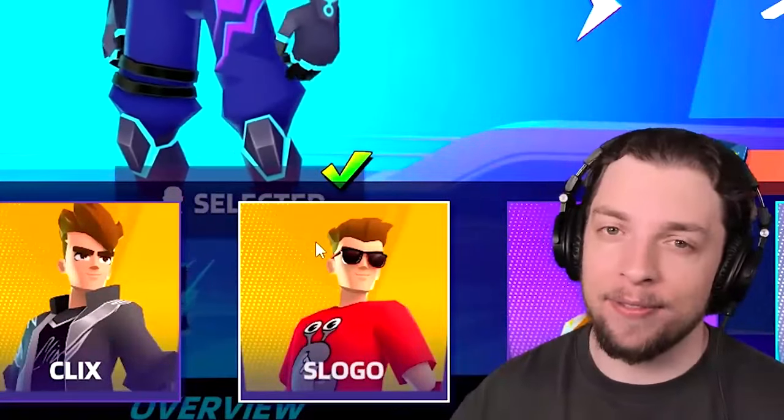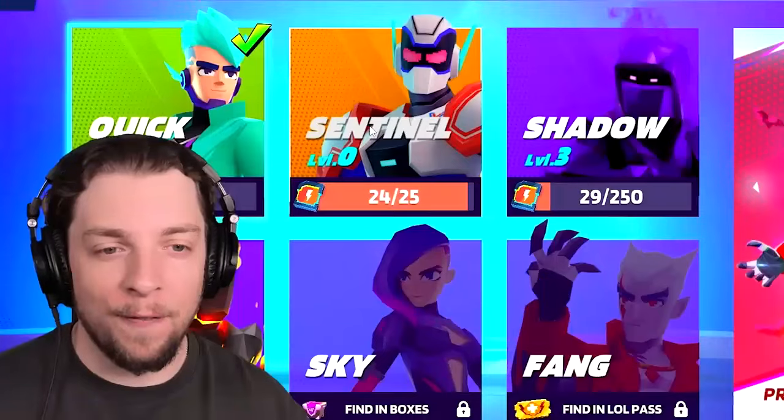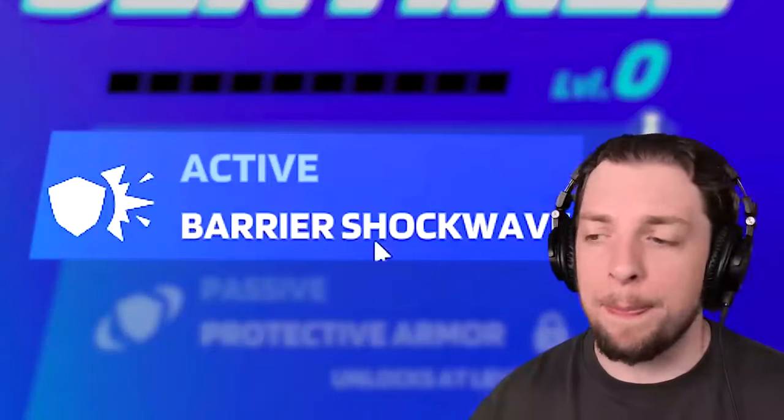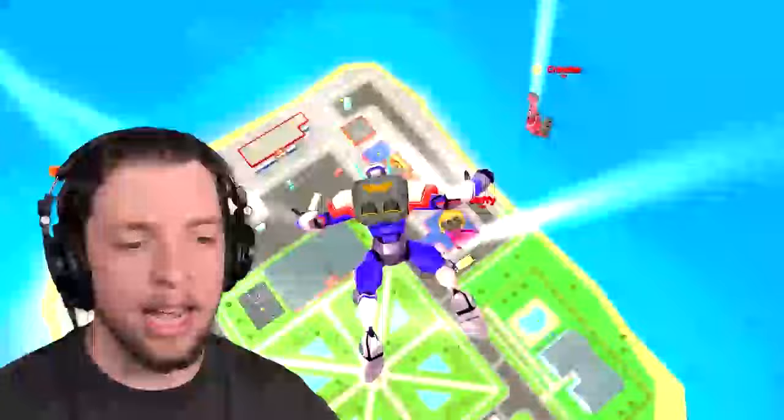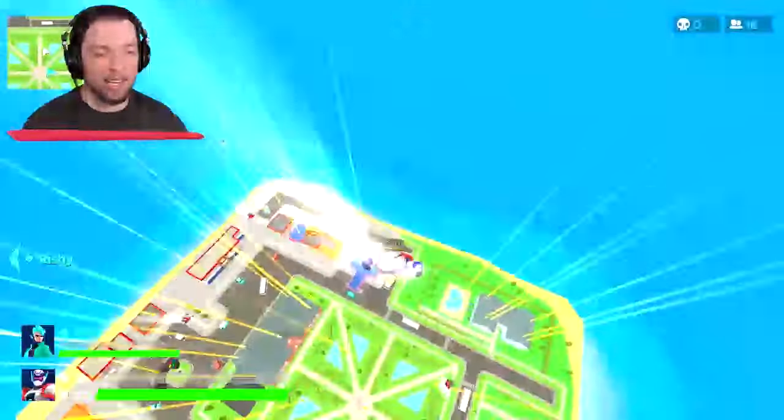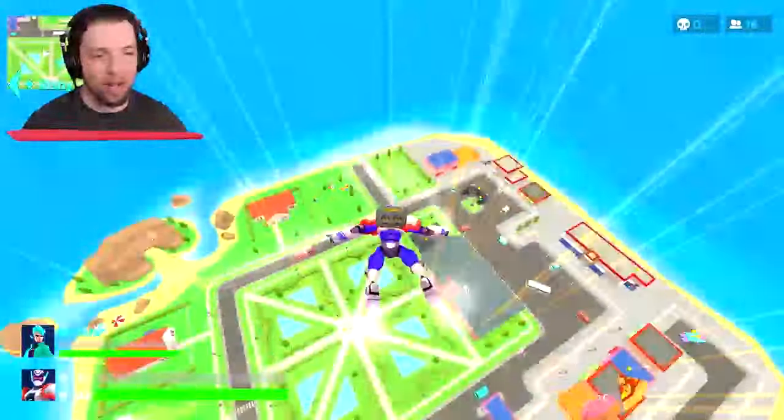Here we are in game. If we head over to Champion and click on Quick, we can see that I have my skin here. But I'm not going to be using it just yet. For our first round, we're going to be playing as the Sentinel, which has a Barrier Shockwave ability, which will hopefully help us win.